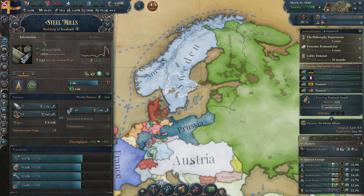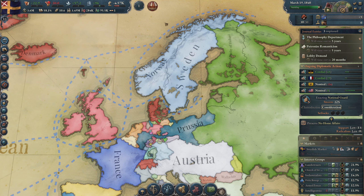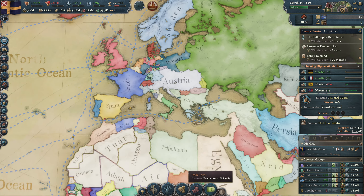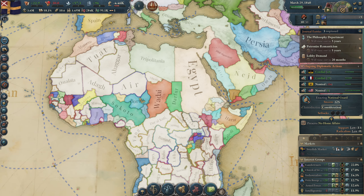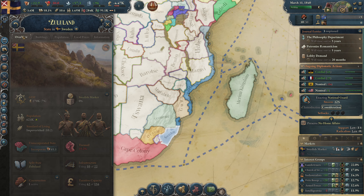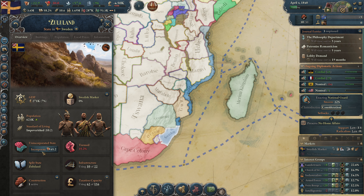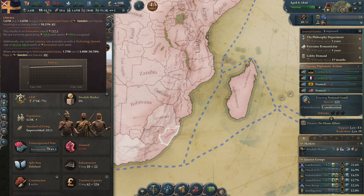The steel price is going up and that problem is solved. This button is because Zululand is isolated — there's no port there — but that port is now getting built. It takes a very long time because the people are having turmoil there at 35%. Don't click the incorporate button — you don't want to incorporate your colonies because your literacy rate and innovation go down.